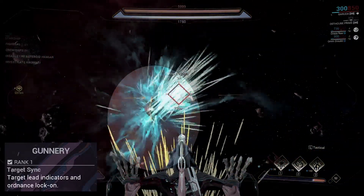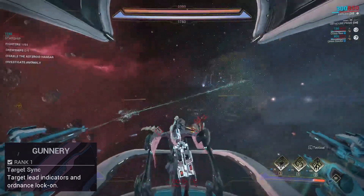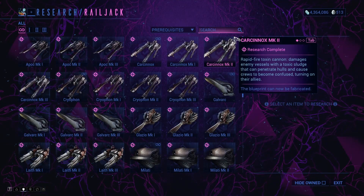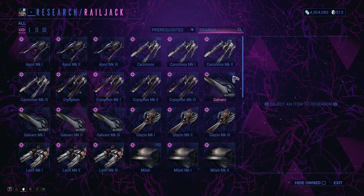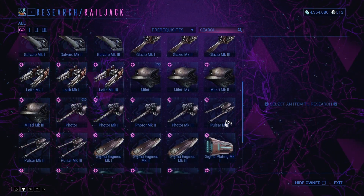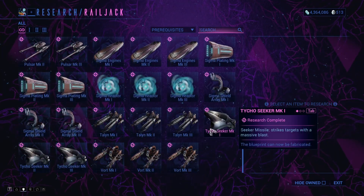With Rank 1 Gunnery Intrinsics, your Ordnance will automatically lock onto targets. Ordnance doesn't drop as Wreckage, so you can only get it from the Dojo Research Console. If your clan has completed the research and you have the necessary materials, you will be able to fabricate and install the Ordnance immediately.